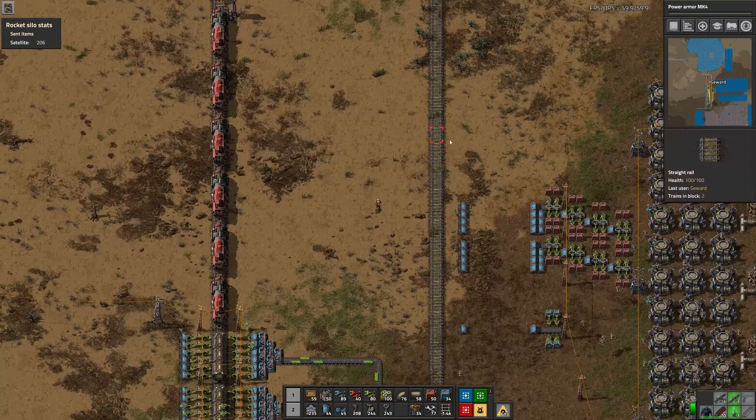I wonder how many bots we have to pump into this thing. Probably gonna be a lot. There are definitely worst things to do than what we're doing here right now. I mean, we can't walk through it in a straight line, and I have to be careful not to dump anything into any chests here. I hate it. Fixed all of that. We still have quite a few speed modules left obviously.